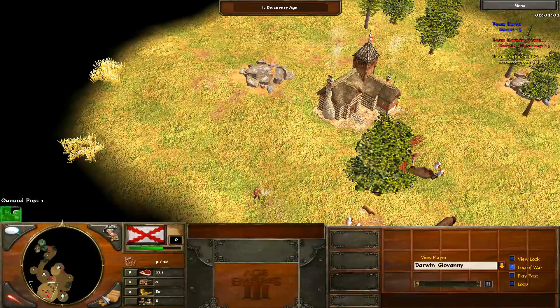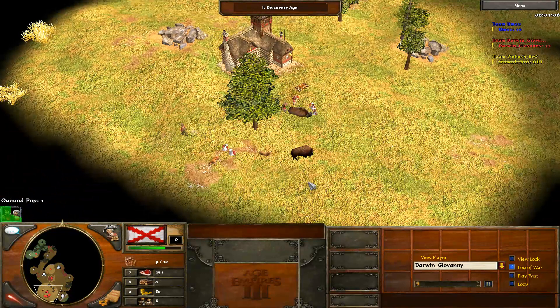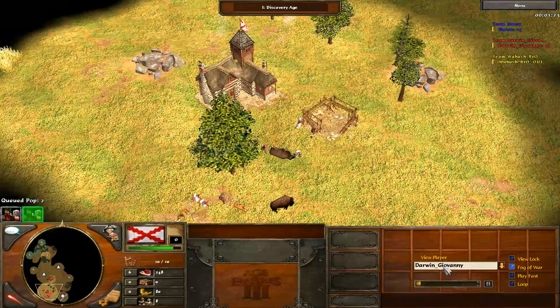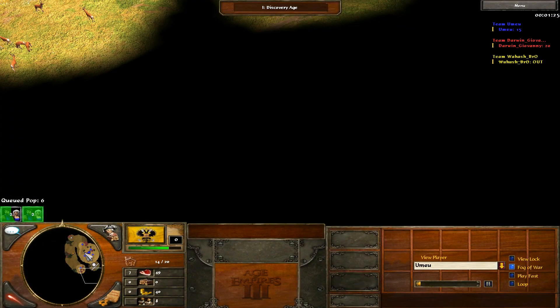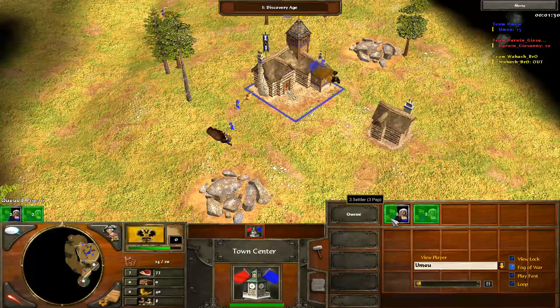Switching over to the other player — this Spanish player started with 3 food crates and 1 wood crate. You might think that's a little bit unfair, but it really isn't, because Spain starts with 6 settlers, 6 gatherers at the very beginning of the game. Russia, on the other hand, starts with a lot of crates. Going back to the Russian player, they start with just 5 gatherers — 1 less than any other civilization.